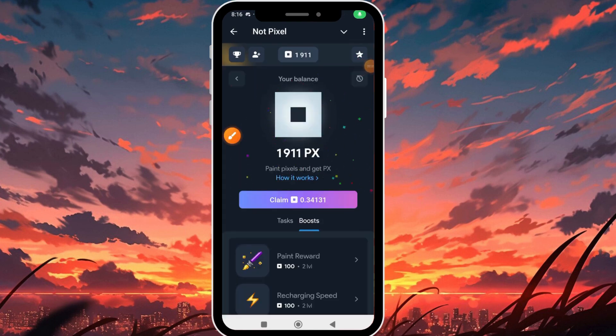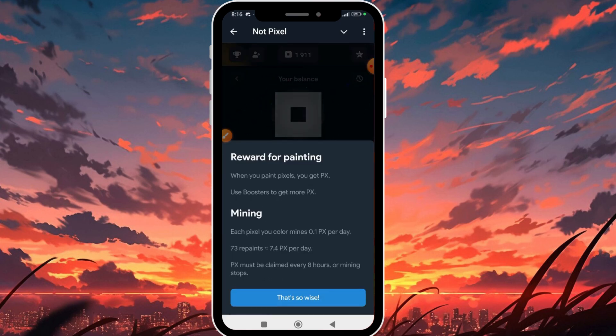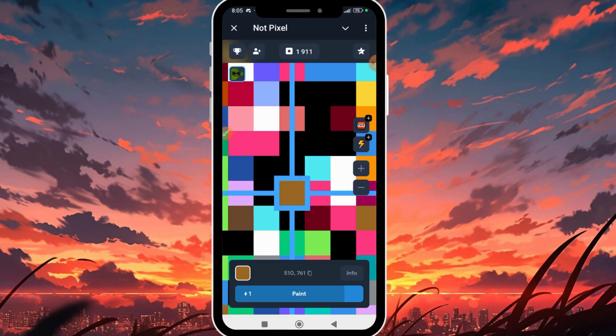Now for the mining aspect — I mentioned you have to claim every eight hours. As you can see, I've earned over 73 pixels painted, so I'm going to be earning over 7.4 PX per day. PX must be claimed every eight hours or mining stops. So each day, every eight hours, I'll be claiming 7.4 PX — that's the interesting part of this game.